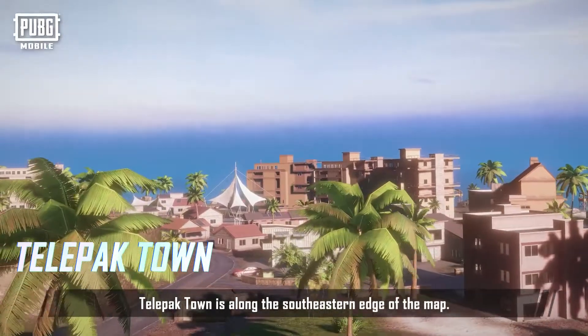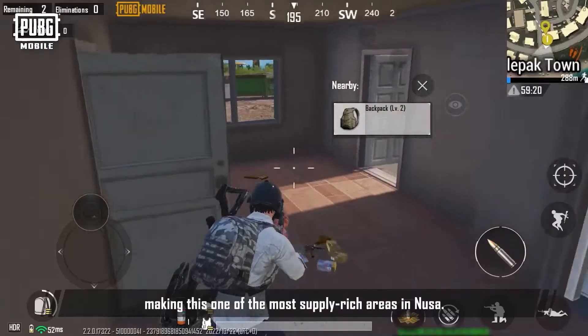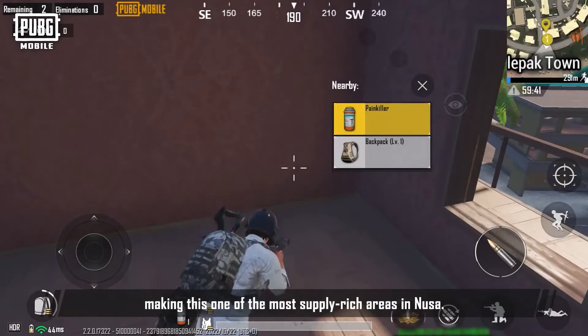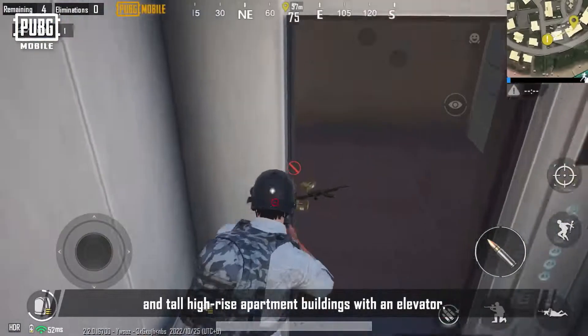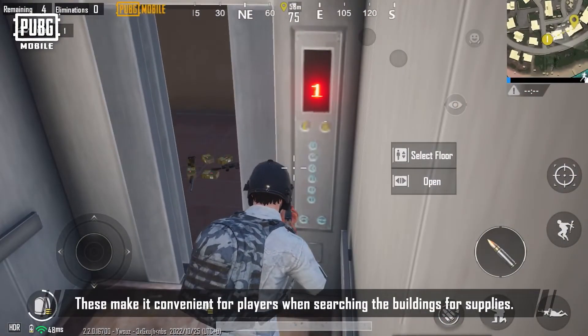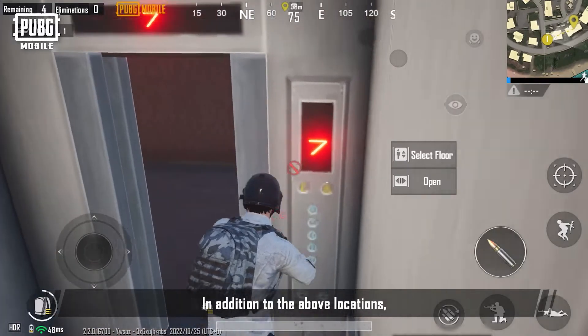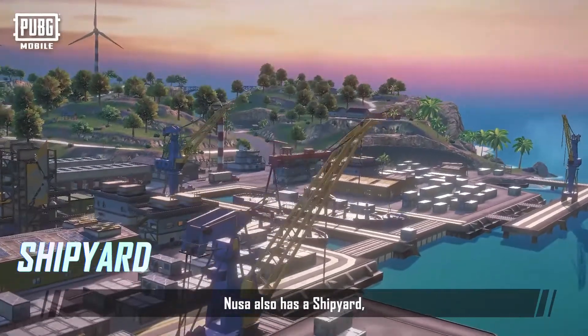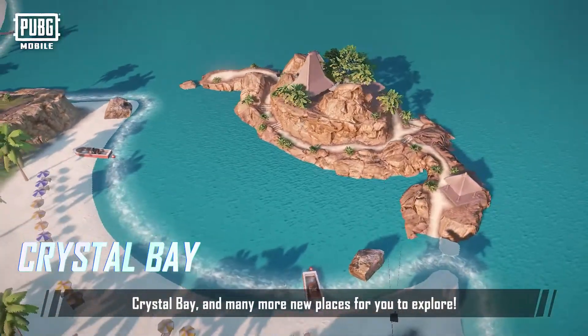Telepack Town is along the southeastern edge of the map. Buildings are densely packed here, with several high-rises, making this one of the most supply-rich areas in Noosa. The town includes a separate villa complex at the center and tall high-rise apartment buildings with an elevator, making it convenient for players searching for supplies. Noosa also has a shipyard, Regal Resort, Sunset Street, Crystal Bay, and many more new places to explore.